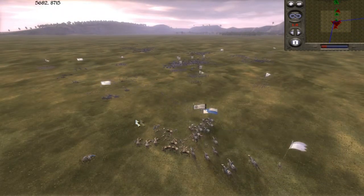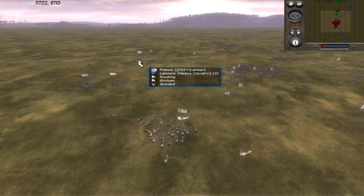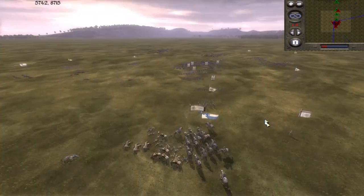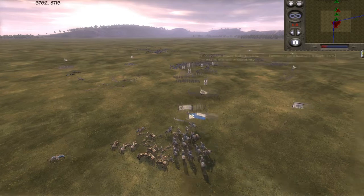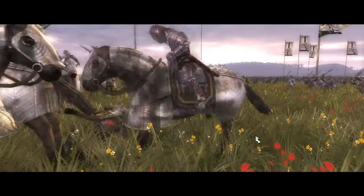His general's bodyguard is coming over to fight mine and he's gonna get the charge bonus. But I outnumber him, so it should be okay. As you can see, the rest of his army is running in trying to catch my general's bodyguard. So I'm gonna withdraw or else I'm gonna be in big trouble.